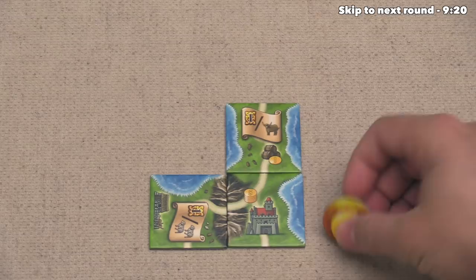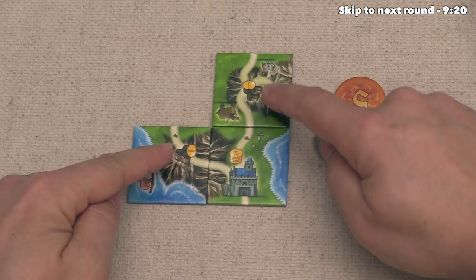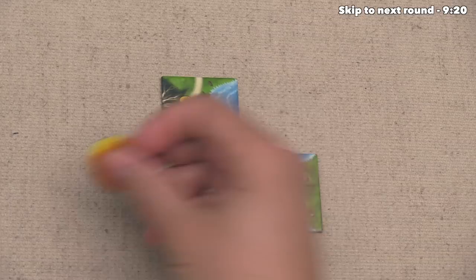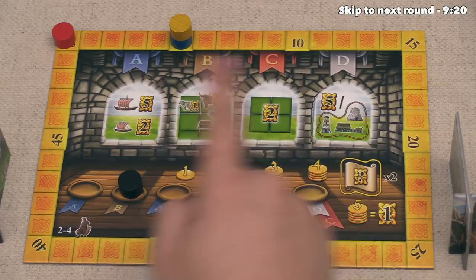Up here, blue is going to get seven money as income because they have two of these whiskey barrels connected to their castle. Lastly, the yellow player unfortunately just gets five money. Maybe they went a little bit too aggressive with their pricing in the first round, but either way, they can now take this money. I should mention that there is no extra income yet for people being in front of us on the score track. That doesn't happen until the start of the third round of the game.